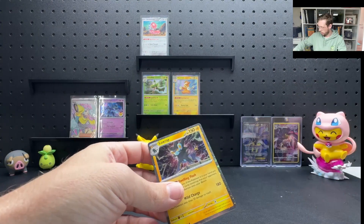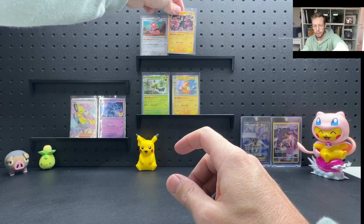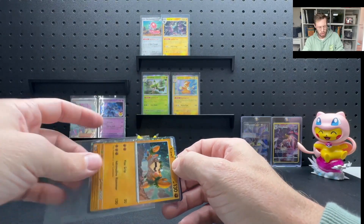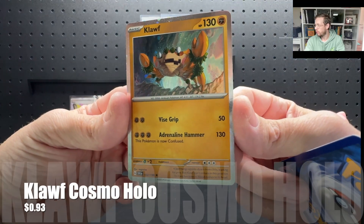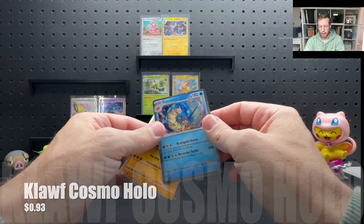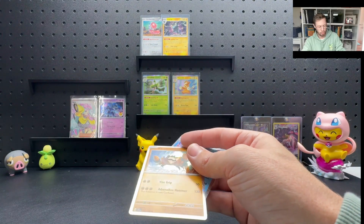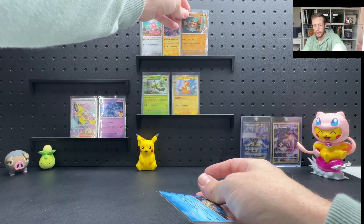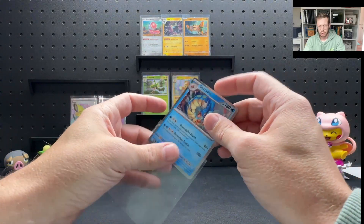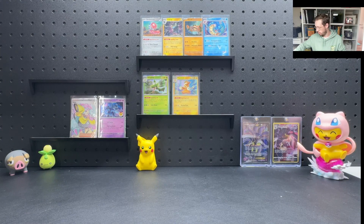The last two cards from this Costco pack: we've got Klawf from Scarlet Violet base set and Gyarados from Paldea Evolved — both galaxy hollows. They came from the Costco mini tin box, which had five mini tins and four promo cards. These will go into their respective binders — Paldea Evolved and Scarlet Violet base set — to fill out some extra slots. I'll do a full binder update once I've got the camera setup done.